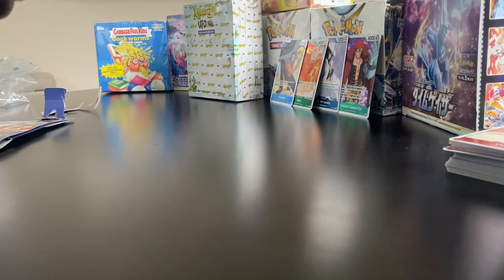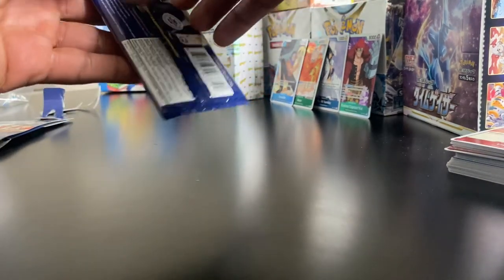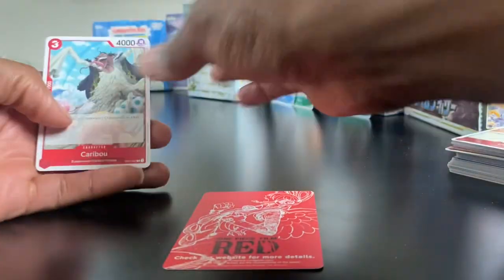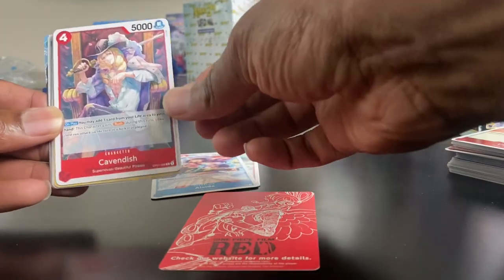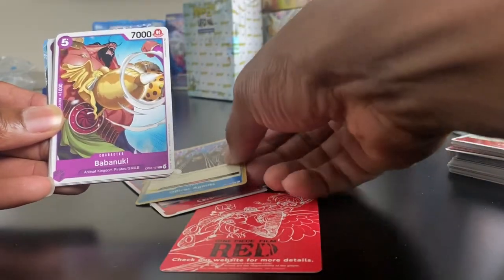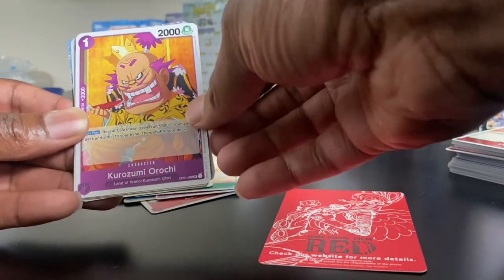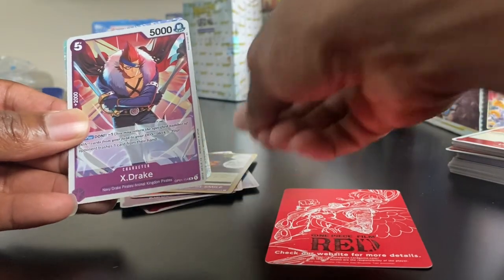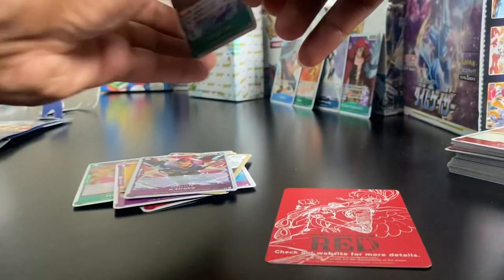Two more packs to go. I'm gonna pick up the pack right here. Caribou. Alvita — that's a pretty cool card. Cavendish. Officer Agents. Maniku. Penguin. Nikamashi. Kazuma Arashi. Rook. Artificial Devil Fruit Smile. Another S. Drake. Oh wow, look at that one — Trafalgar Law. It's a hollow. Let's see what we get good in this last pack.